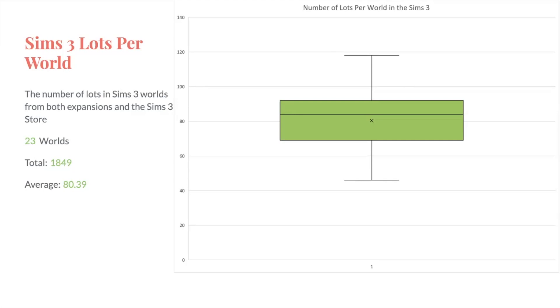Also, The Sims 3 is completely open world, whereas The Sims 4 is barely open neighborhood — you can wander around the neighborhood, but you can't easily go onto other lots without a loading screen. Right now, The Sims 4 has 25 worlds, and The Sims 3 only ever had 23 worlds from both expansions and The Sims 3 store. But The Sims 3 had a total of 1,849 lots, compared to just over 300 in Sims 4, with an average of 80.39 lots per world. The Sims 3 also had more types of community lots, and since you couldn't travel between worlds, you needed all types of community lots in one world — which contributes to the higher number.